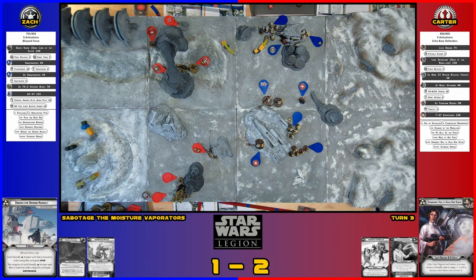Leia is going to give command tokens to these units and herself, then take a dodge. She's going to use her card ability. The turret has to roll for suppression — courage two so we don't get suppression off. It gets light cover now, then it's going to take an aim and shoot at that speeder bike unit over there.